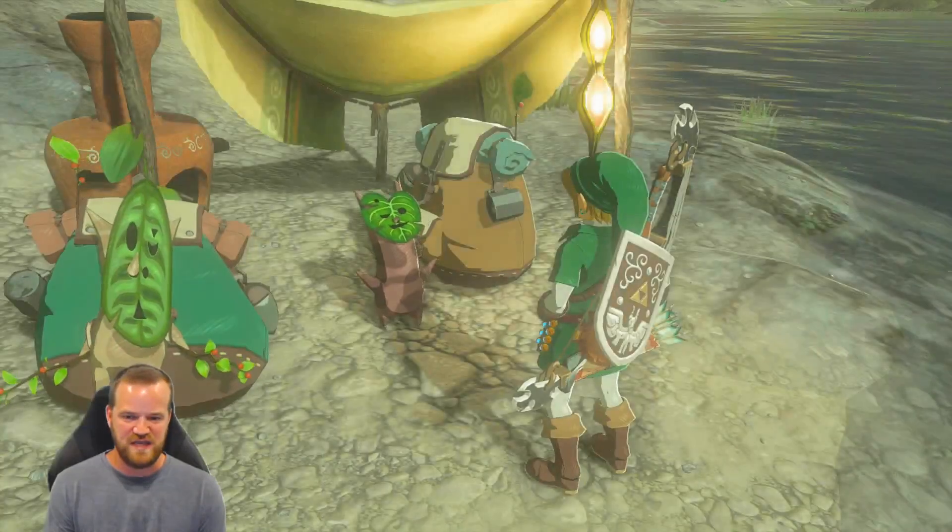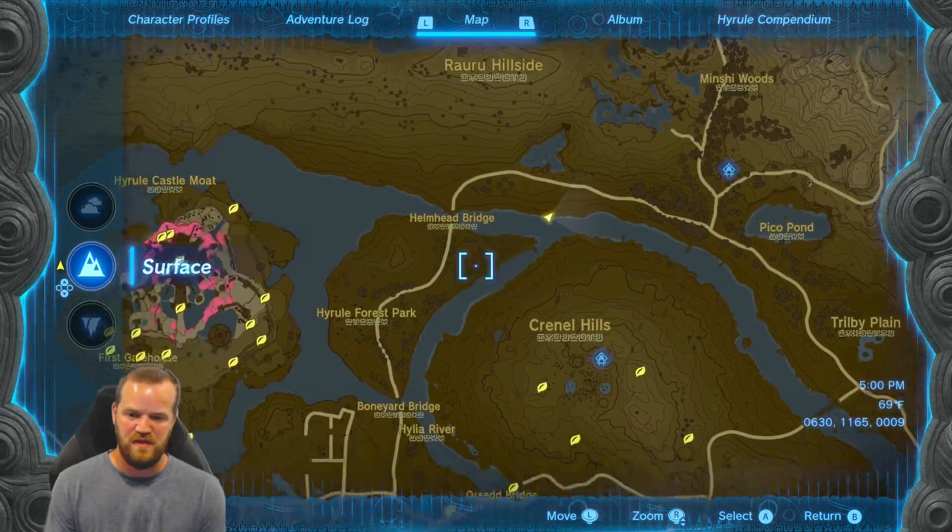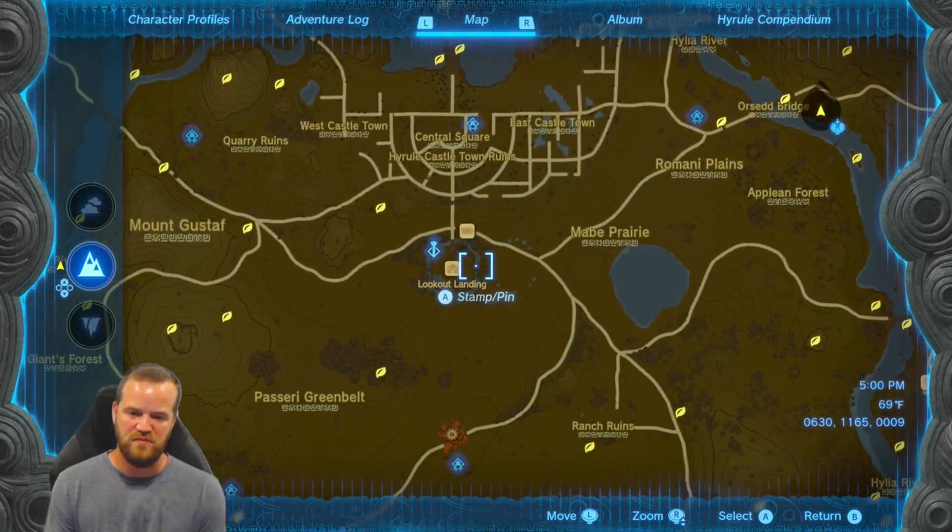Hopefully these ten are very easy to do in the early game, and they're all in a line starting from Lookout Landing.